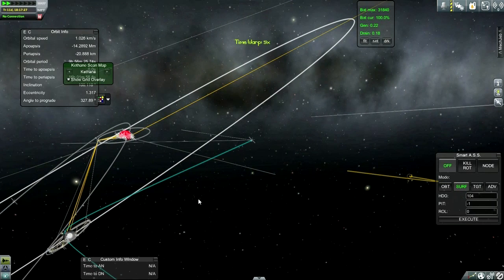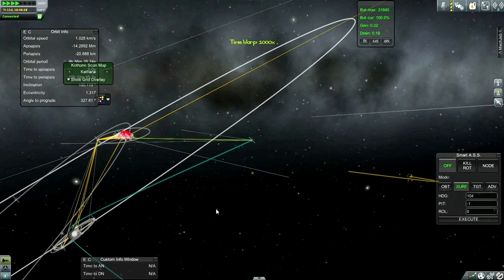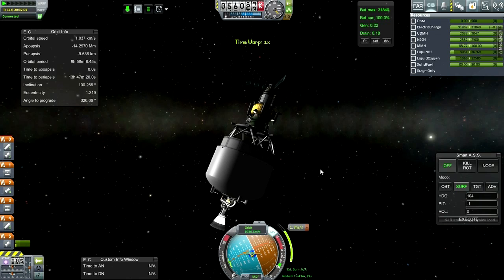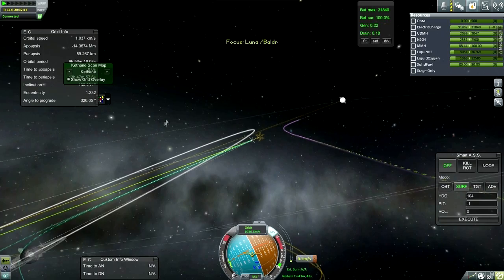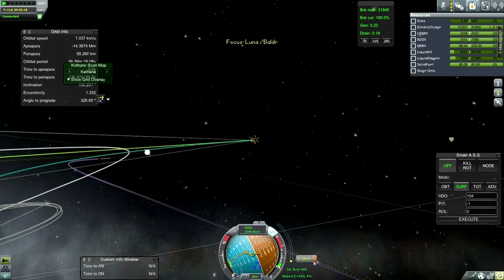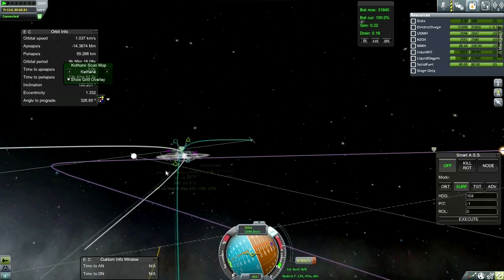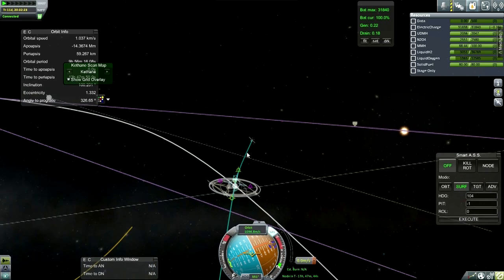Let's see how close we need to get. We need to make a slight correction to avoid a negative periapsis right now. There we go — now we're connected. This is a little bit dodgy, but let's just use RCS for this burn. That should do. Now we should be in pretty good shape as far as communication is concerned when we actually do our orbital burn. We've got a lot of sats to work with.